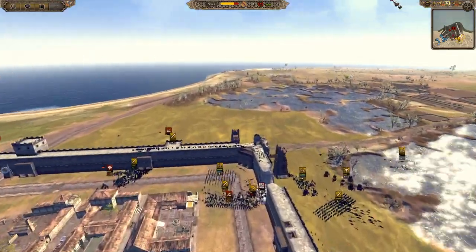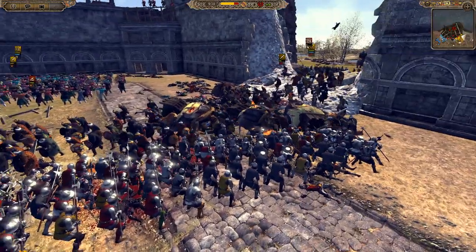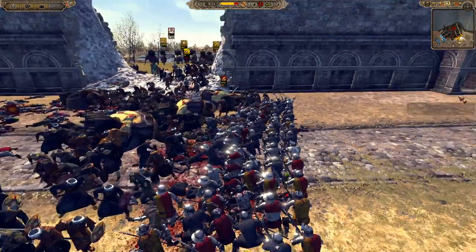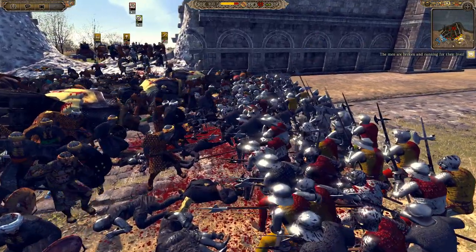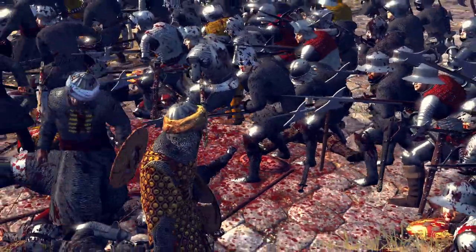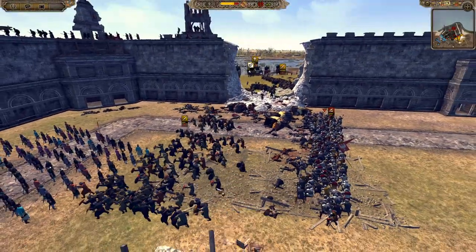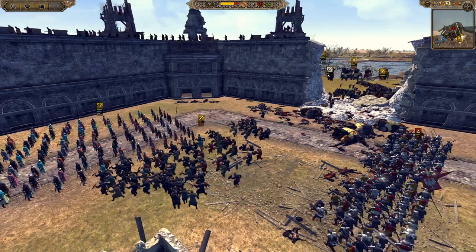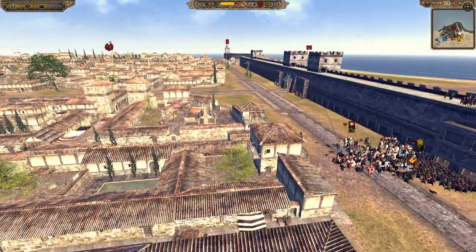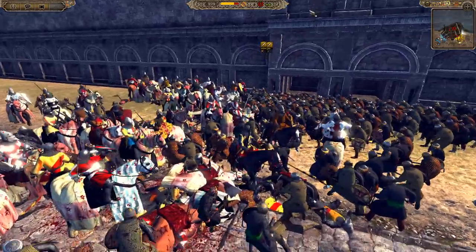The halberds are chopping down many of the elephants, and the elephants have retreated — still with 16 of their kind left. The Rajputs are also falling back, not routed but just pulling away. The archers are now getting point-blank shots at the Guild Halberds. There's a lot of infantry coming around, and the cavalry that's been in prolonged melee is now getting chopped down by infantry.